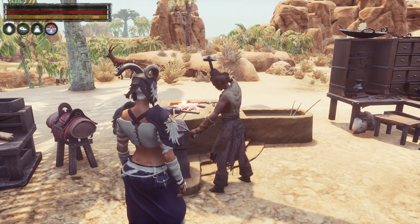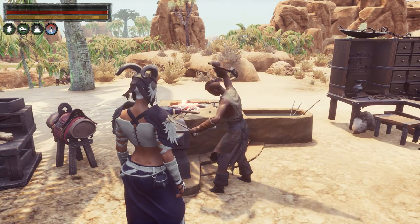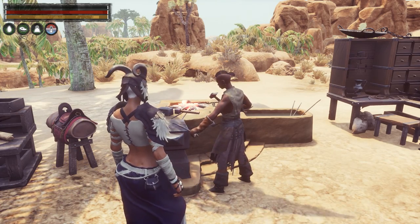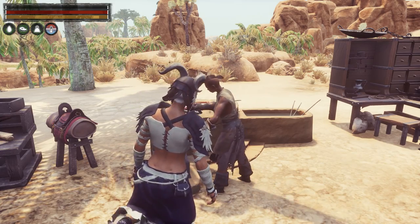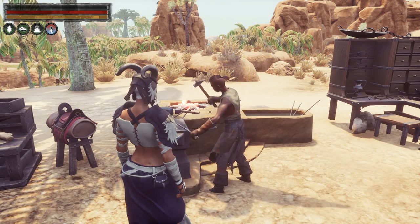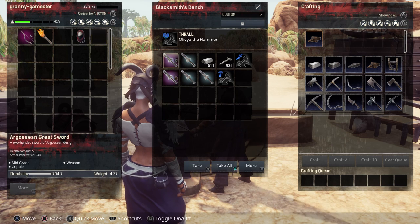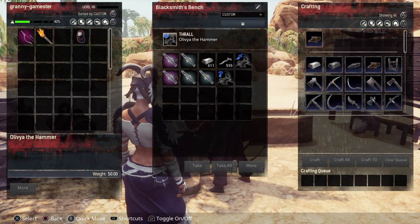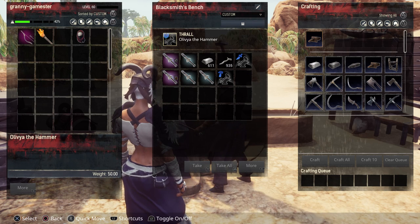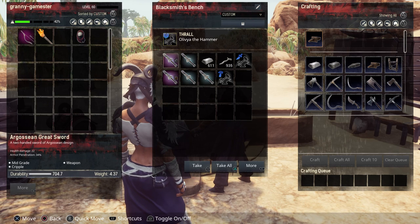Then we come to the blacksmith bench. All thralls T1 through T4 give some bonus in weapon damage, armor pen, and durability of weapons and tools, and also decrease weight. But there are specialized thralls in the blacksmith bench as well. The one with the little blue shield icon is the Edge Smith, and he gives the best armor pen at plus 23%.